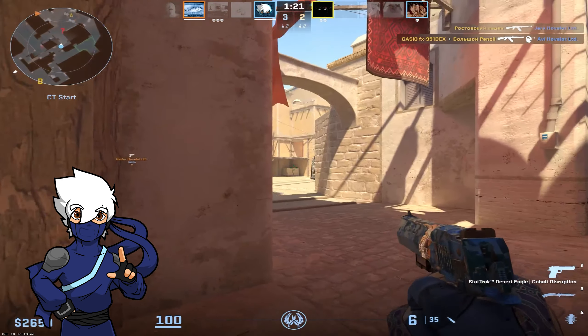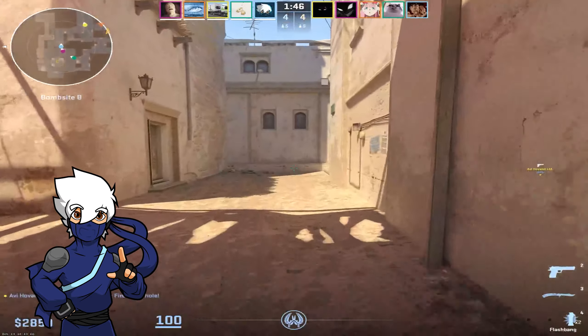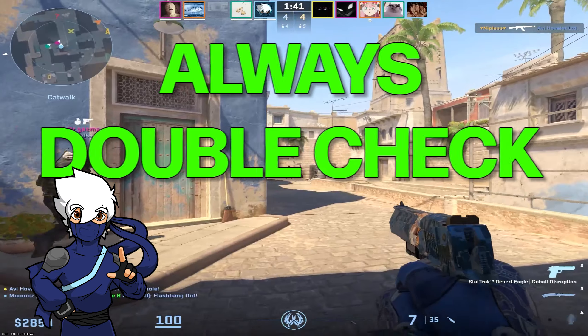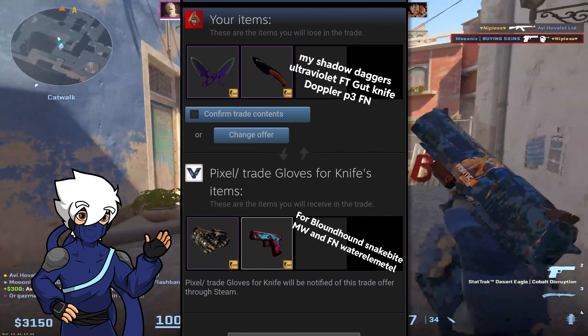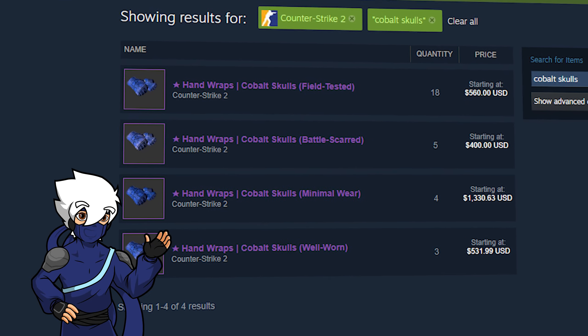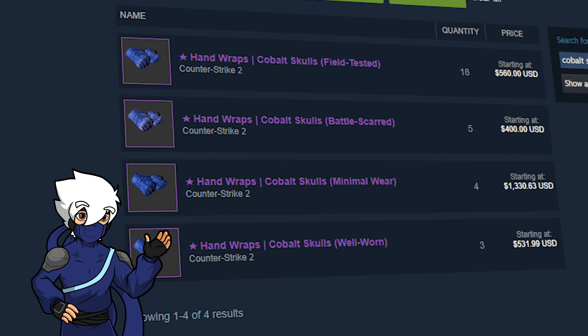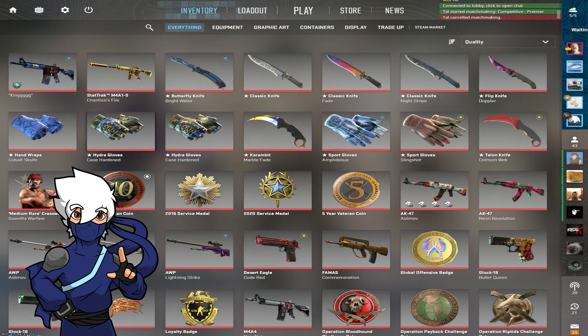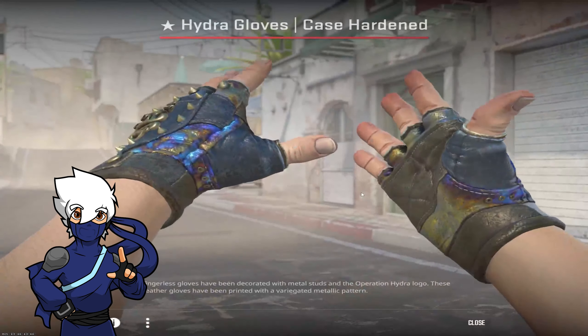If you're into trading, this visual bug can be quite misleading. What you see in game might not be what you're actually getting, so a word of caution — always double check. Before finalizing any trade, ensure you're confirming the exact float and the item's true condition. Don't just rely on in-game visuals. We all hope Valve will address this glitch soon, but until then, it's better to be safe and double check everything.